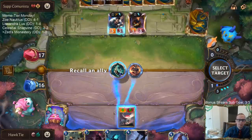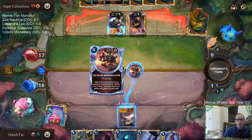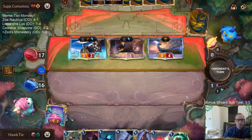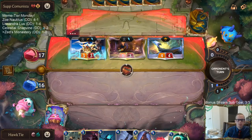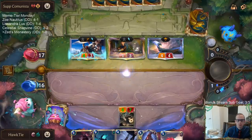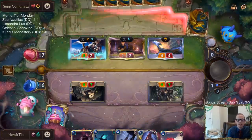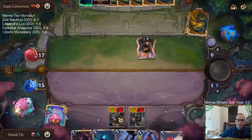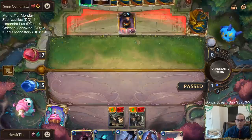Doing four damage to it — so they still get the four-cost follower but don't get a target for Ezreal. Time for the moneymakers — activate trap! Got him. They never expected the Highwayman Trap. No one ever expects the Highwayman!